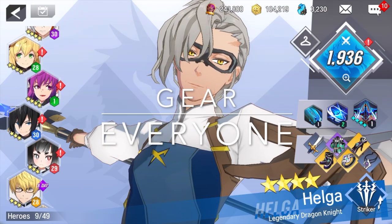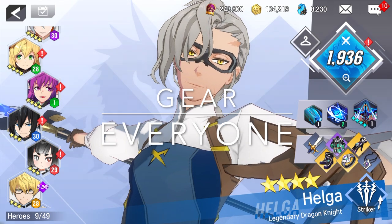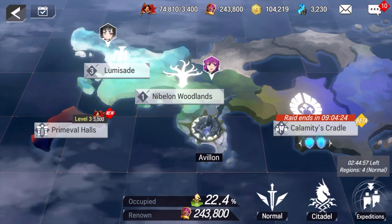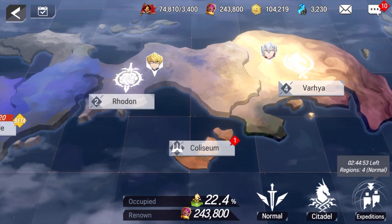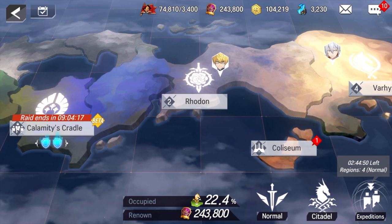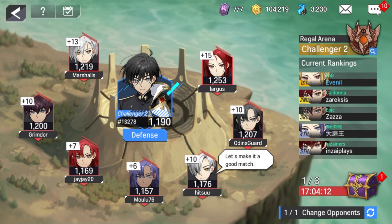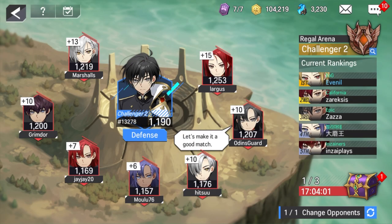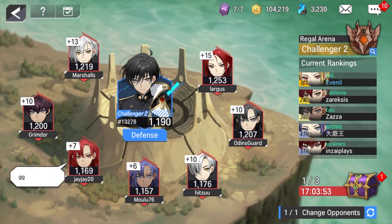Tip number six: gear everyone. You have your main five characters for the campaign, but there are modes where having more characters geared up matters. For the coliseum, you can't have characters attack and defend at the same time. Before you have a full ten characters, take your defense characters off defense, use them for attack, then put them back — there will only be a small window where you're vulnerable.